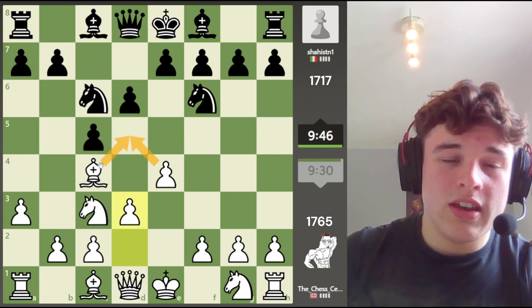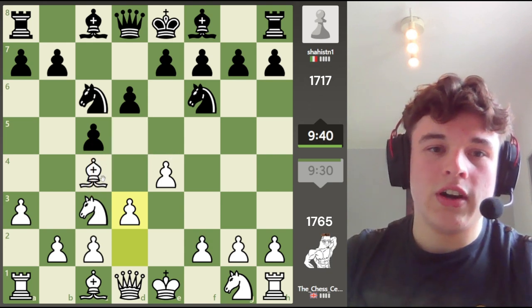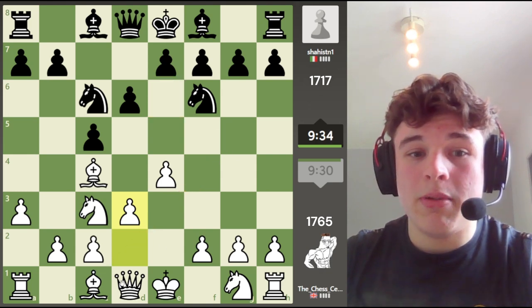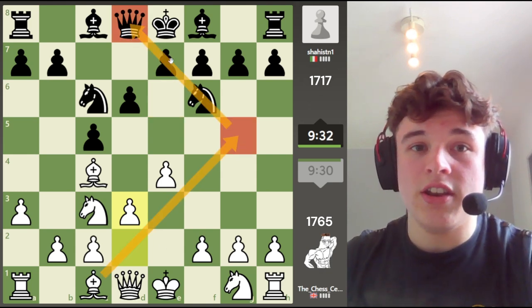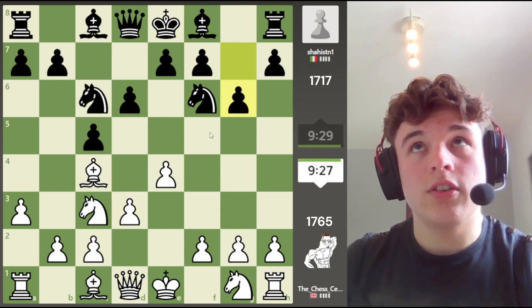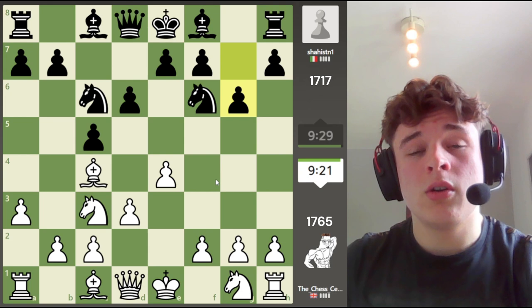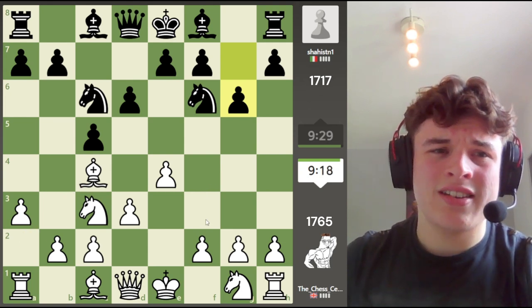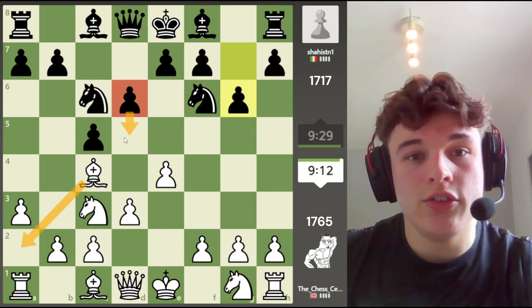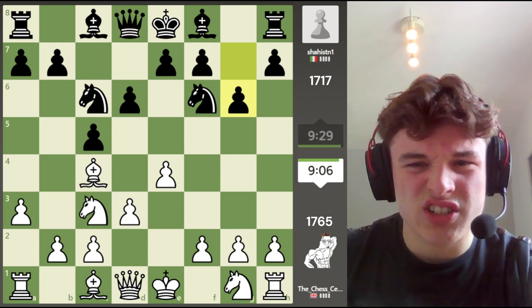The point is we get insane control over D5. We control the D5 square, and the bishop drops back to A2. If E6 is played, we get the bishop out to G5 to pin the knight, to stop the knight from defending D5. G6 is a good move, and I'm just trying to remember what I should play. We could drop the bishop back, but because E6 isn't on the board, D5 isn't a problem.